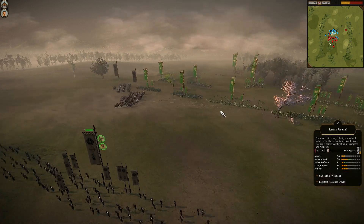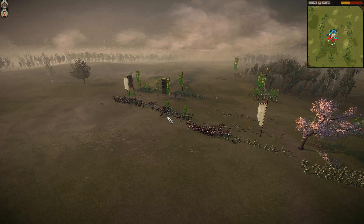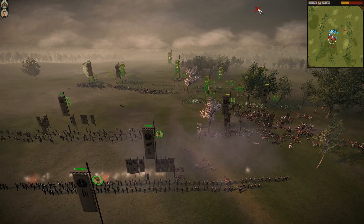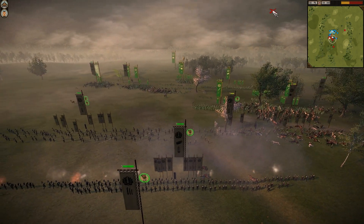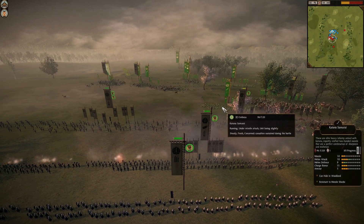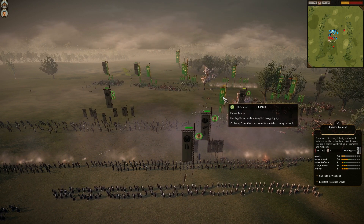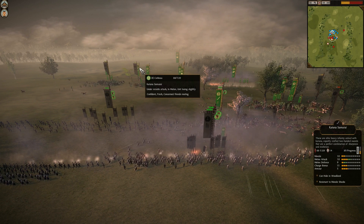Now comes another cavalry charge on my lines. I expected to lose about a unit going in, but this is actually even worse because the cavalry charge has done additional damage of its own and frozen half my line far away from missile units, which means the missile units are free to chew them up.